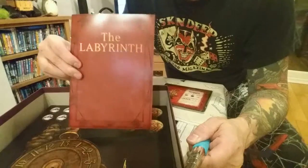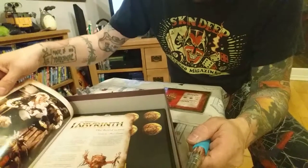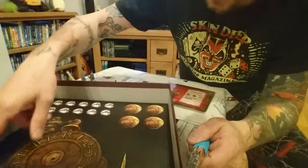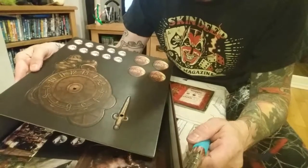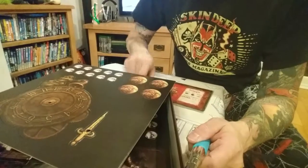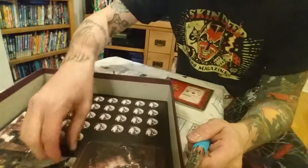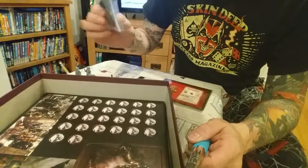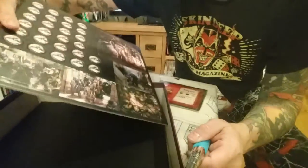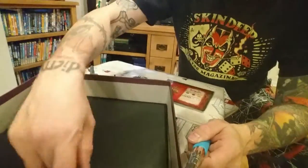We've got 'Labyrinth: The Book,' which must obviously be the rule book. Let's have a quick look at the inside — pretty pictures, looks great. Now these pieces need to be pressed out so these will be tokens. We've got the clock with 13 on it — those little bits of plastic connect the two together so you can actually twirl the clock. And this is what these little bits of plastic will be for — you can put the scenarios onto the board. It's Jareth's ball with his eye in it — those little tokens.